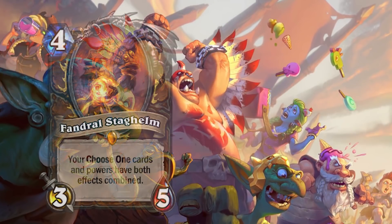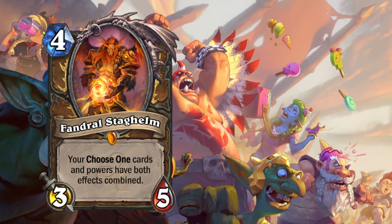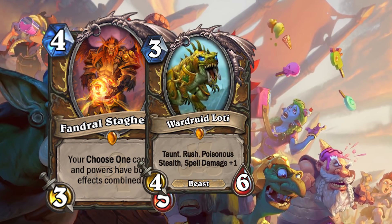And if you're playing Wild and have Phandral out on the board, playing this card will give you a 4/6 with taunt, rush, poison, stealth, and spell damage.